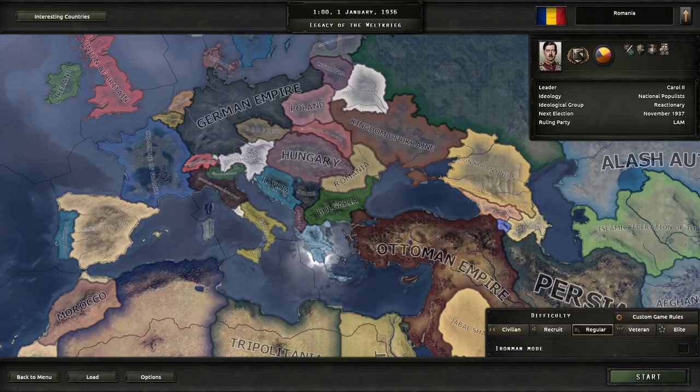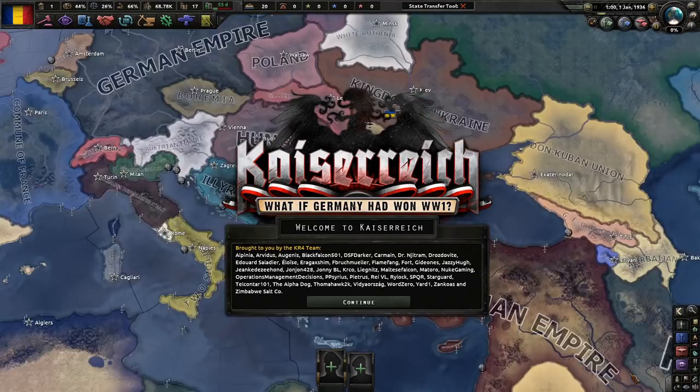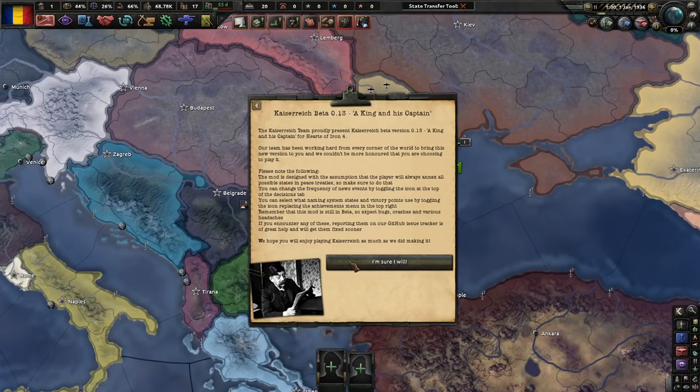As you can tell, everything is on default, there is no historical AI on, but the mods we are using are Player of the Peace Conferences, Colored Buns, Colored Events, Kaiserreich, and State Central Tool Mod — only 5, pretty much the normal things we normally use at least on this channel.